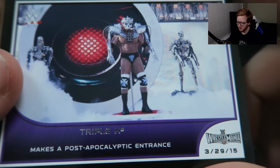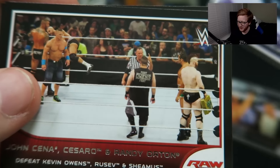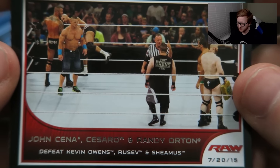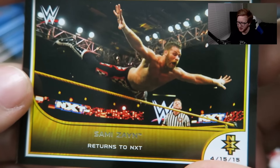Triple H makes a post-apocalyptic entrance — look at that beast entrance, good God almighty. This is a man that's going to beat Roman Reigns at WrestleMania this year. John Cena, Cesaro, and Randy Orton defeat Kevin Owens, Rusev, and Sheamus — that's a random moment. Sami Zayn returns to NXT. Nice. I'm loving the NXT cards, man — these are great.